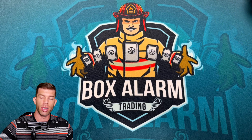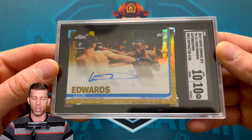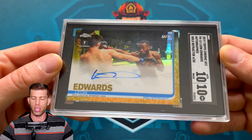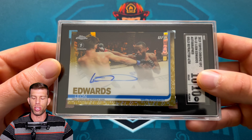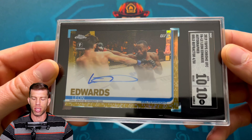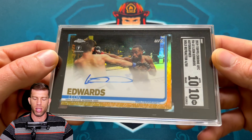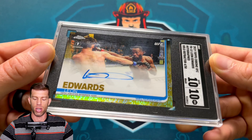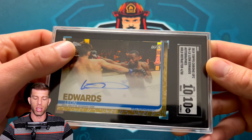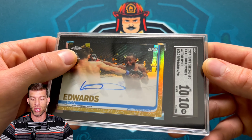And to pair it with that, got the gold, baby. You know I love the gold — got the nice gold on here. And this is the SGC 20, baby. Can't get any better than that. Got the nice gold shine, got the first auto, good auto on there, on card — which is huge. I really think this card has a lot going for it: it's on card and it's a first auto.